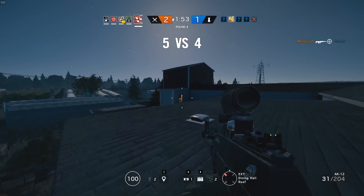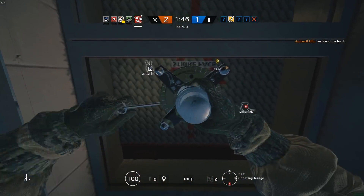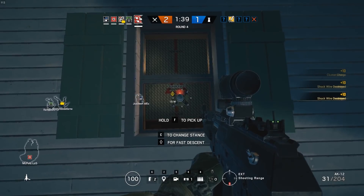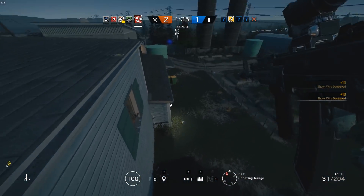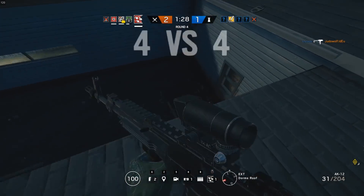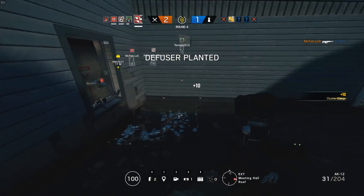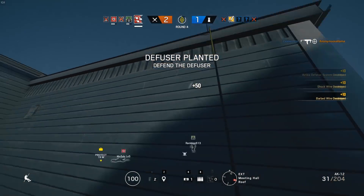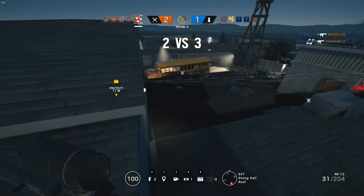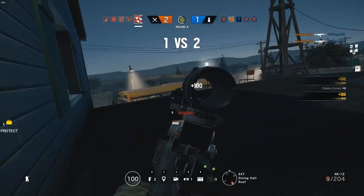The reason I don't put Fuse above Sledge — as far as who I recommend as an attacker for a beginner — is because his gadget does require some map knowledge to get the most out of. As a beginner during the drone phase, if you didn't actually locate the objective and didn't have that indicator on the display, if you were Fuse you would have no idea what windows, walls, or anything you should actually put his gadget on. You can actually waste it if you don't have any map knowledge. Also, being a three armor one speed can limit your gameplay — if you find yourself in a 1v1 inside the map, you're going to be making a ton of noise while moving around.